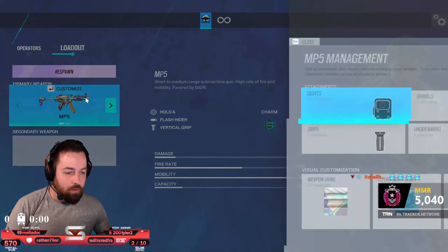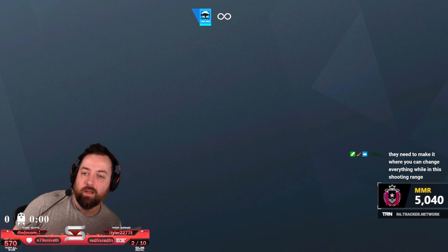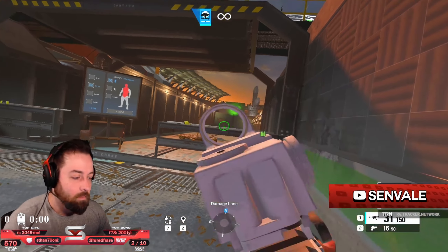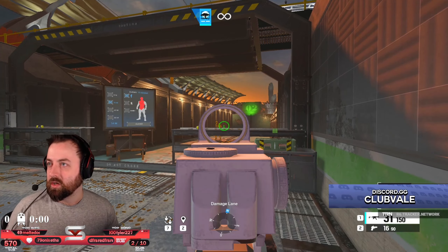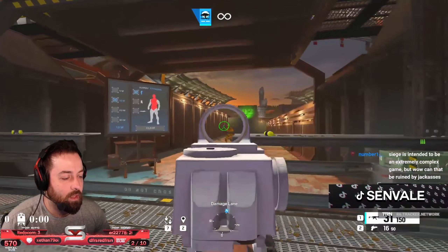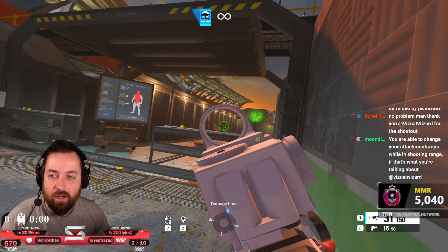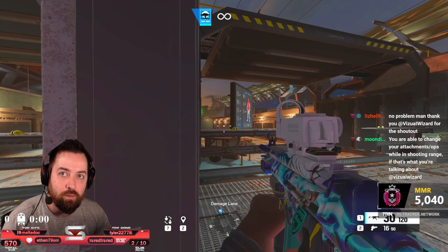I've been looking for a better scope. I'm definitely a 1.5x crutch — I love the 1.5 and think it's the best optic in the game — but here's the Russian Red Dot. It's kind of like the 1.5 scope with an added triangle to really make sure you know where your shot is going, and the dot in the middle is bigger. So for headshot acquisition it's a little bit worse, but for overall accuracy it's better.